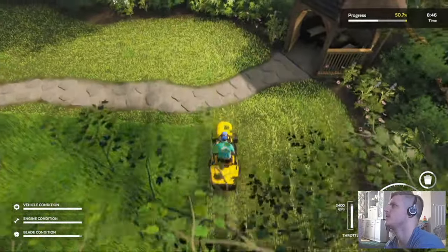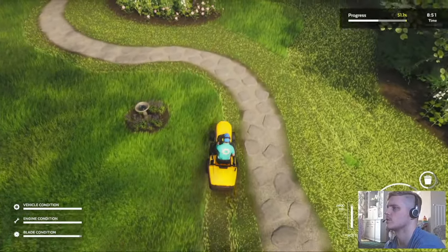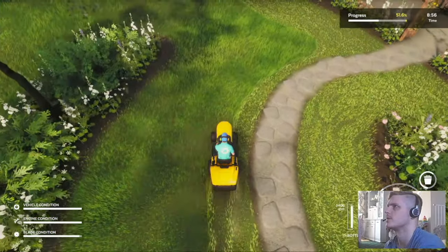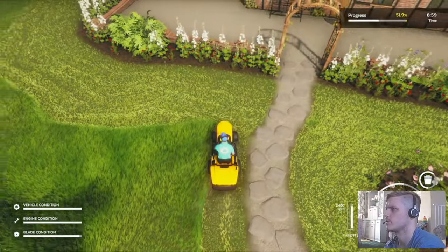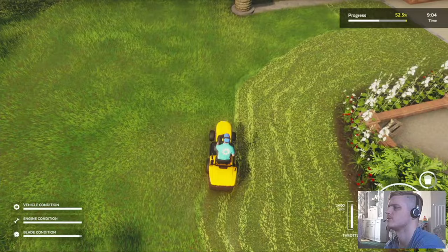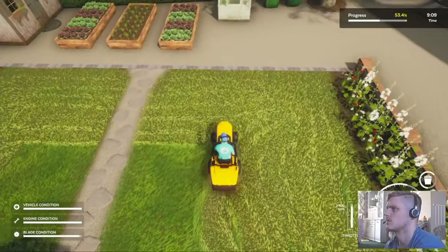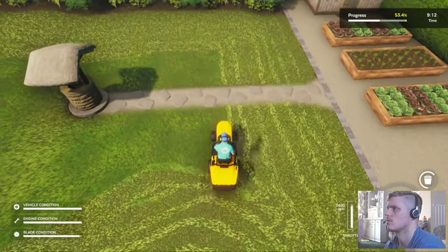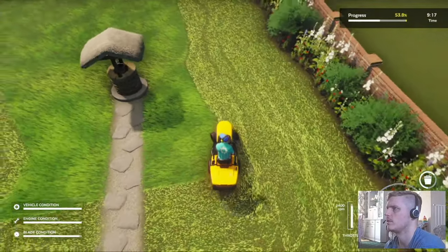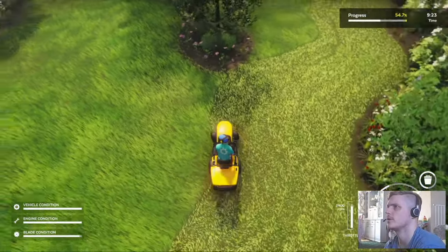One of them was going absolutely perfectly until I was at 90%, and then I just chopped a big flower plant with my strimmer — literally completely into bits. Really annoying because it was right at the end. Anyway, how are we doing here? Eight minutes in, 51% done — that's lovely. I'm definitely going to have to go and empty this grass quite soon. This is going to be quite a bit to do with the strimmer.